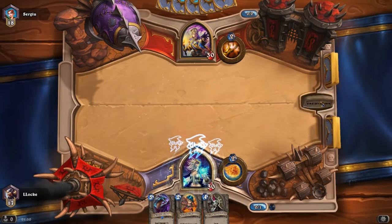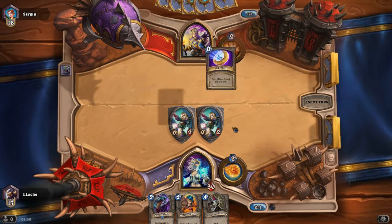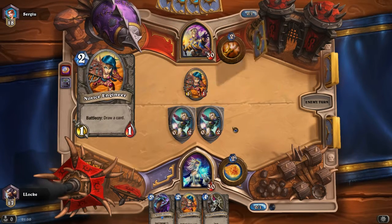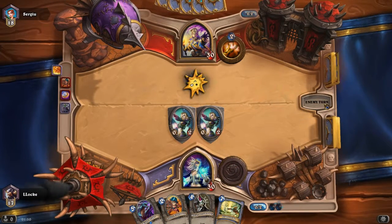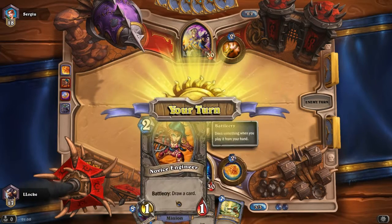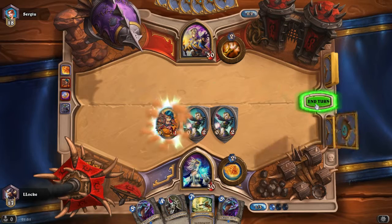Turn 1 I'll play Mirror Image, turn 2 the Novice Engineer, and then we'll just see what we get. Actually that's a turn 1 Fireblast — I'd rather keep his board cleared before getting my own board up. Now he can't do anything, so that's a fine moment to play the Novice Engineer and draw a card. Drew a Frostbolt — very nice.